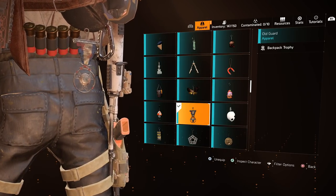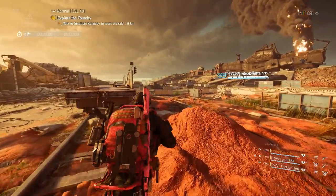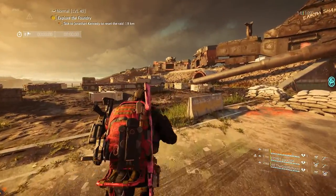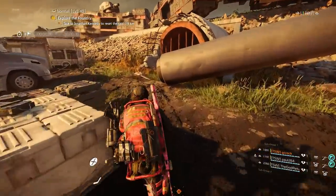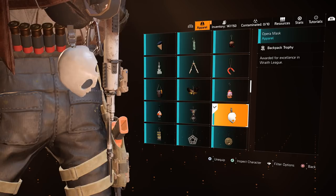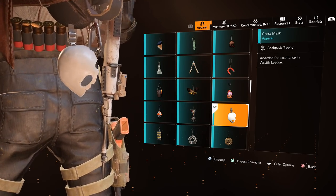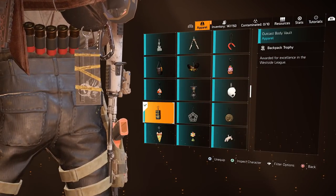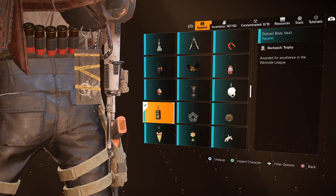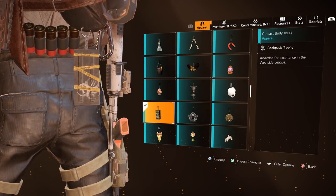The Old Guard Trophy can be found right at the end of the Iron Horse Raid — it'll be in the cannon that was on the train. The Opera Mask was awarded during the Wraith League in Season 3 of The Division 2, and is potentially unavailable now. The Outkast Body Vault was a reward during the West Side League in Season 1 — also potentially unavailable, but Season 1 leagues are being repeated in Season 5.